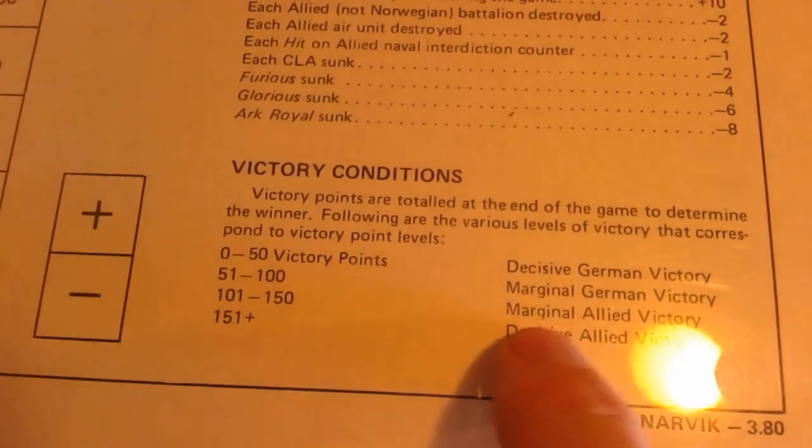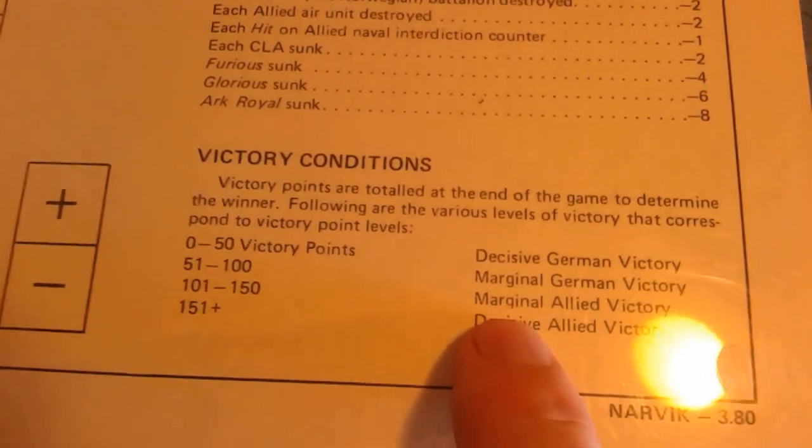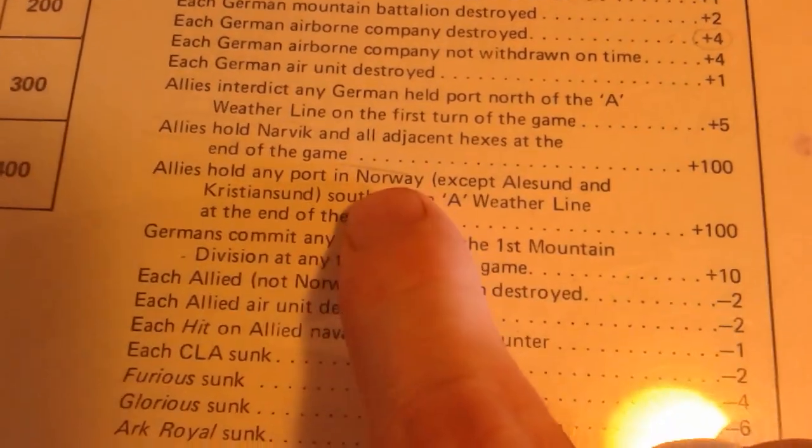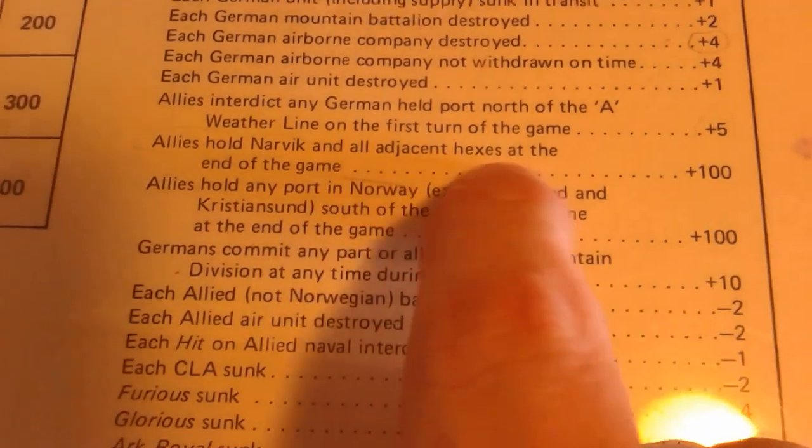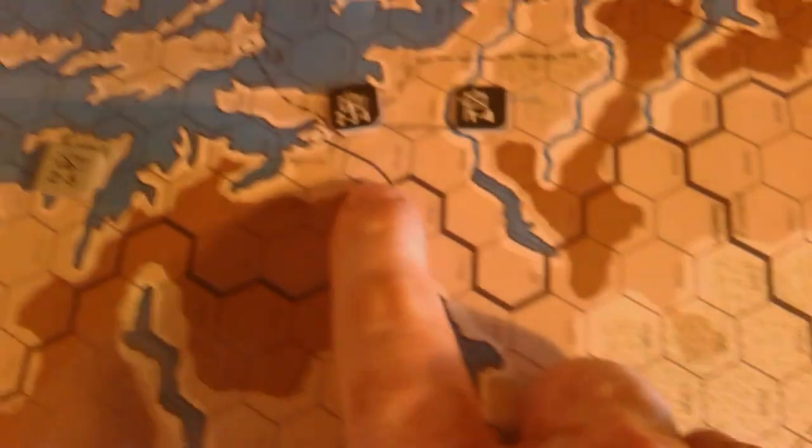Just to recap the victory conditions: 1 to 50 victory points is a decisive German victory, 51 to 100 is a marginal German victory, more than 101 victory points scored is Allied — a decisive Allied win. The Allies score 100 victory points if they hold Narvik and all adjacent hexes at the end of the game, so this location is worth 100 victory points to either side.